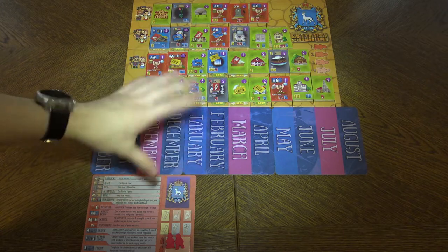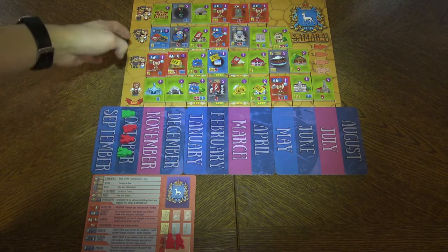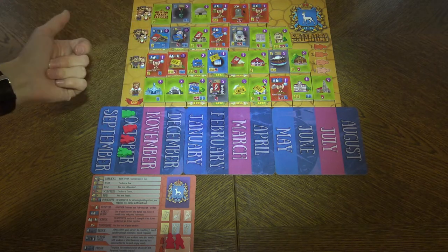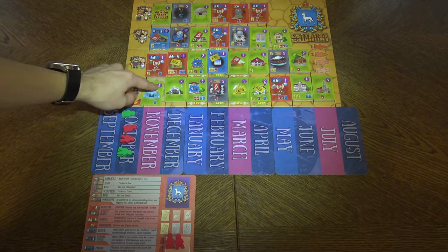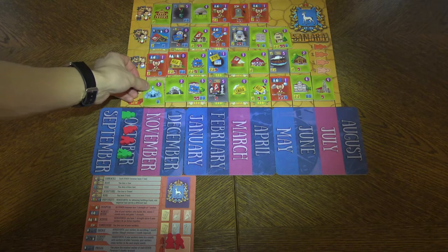I think we should take a look at this wonderful settlement. Samara is played over the course of several turns until all players have passed, and usually it happens when all the 30 buildings are out here, and then you will score points that are in the corner of each building. Whoever has the most will be the winner of the game.